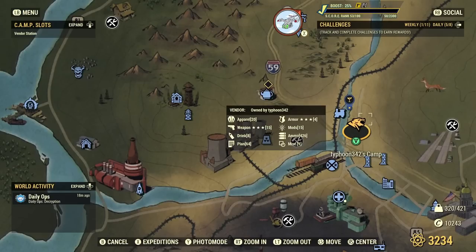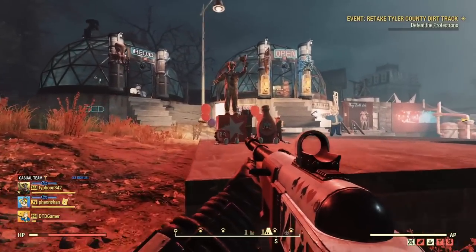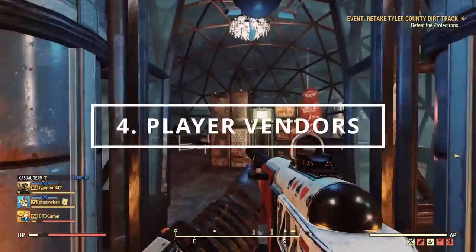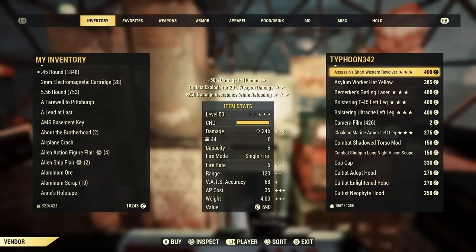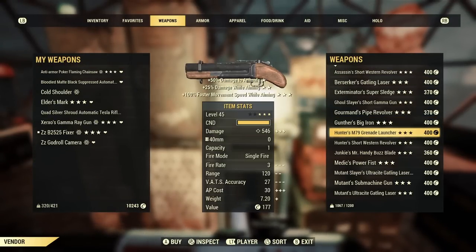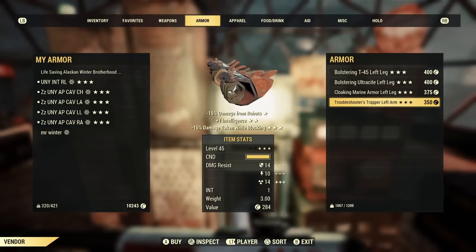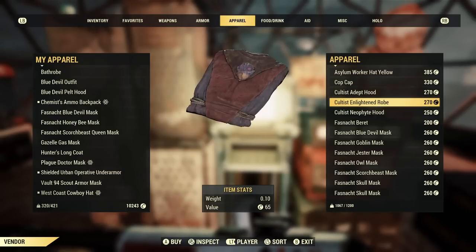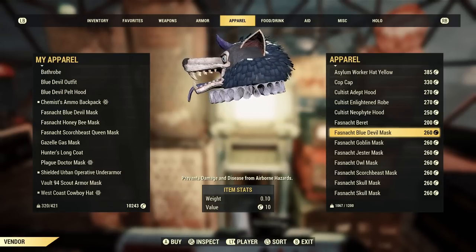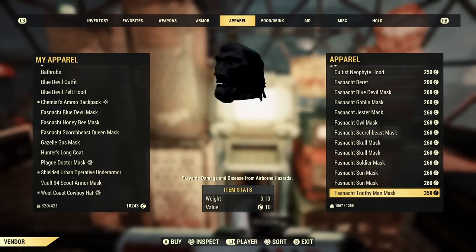If you want to make caps, place your camp beside a popular spot like the White Springs as you will get more visitors checking out your vendor. Checking over players' vendors is a great way to obtain unknown plans, rare gear, as well as ammo and consumables. On a new character, visiting a player's vendor is a great way to build up your crafting knowledge as most people sell plans for very cheap prices. Be careful when selling at your own vendor — there are many stories of people accidentally selling very rare items for only 50 caps.